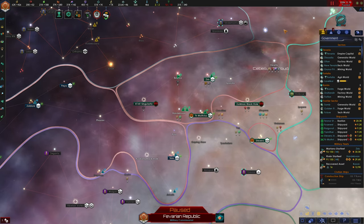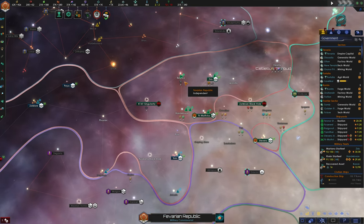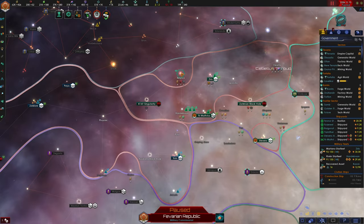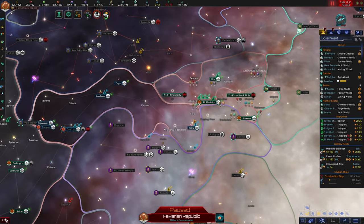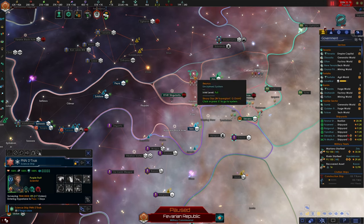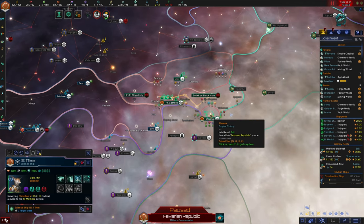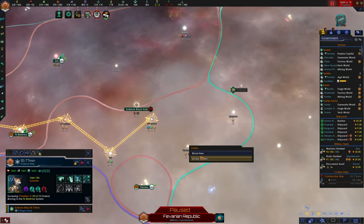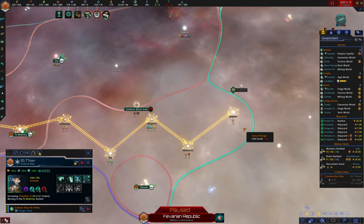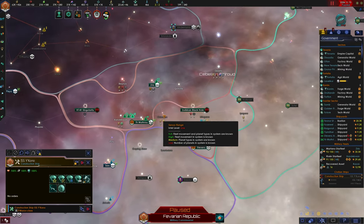Once I unpause, it will update the borders. Now this is an unclaimed system and hopefully they will send over a science ship and a construction ship soon to claim it. For the time being I'm going to continue my science ship surveying these systems and my construction ship can go ahead and claim these systems. That'll make it easier to grant.